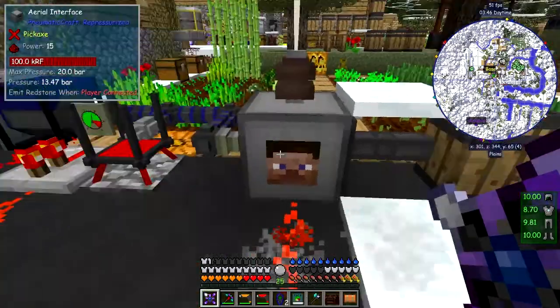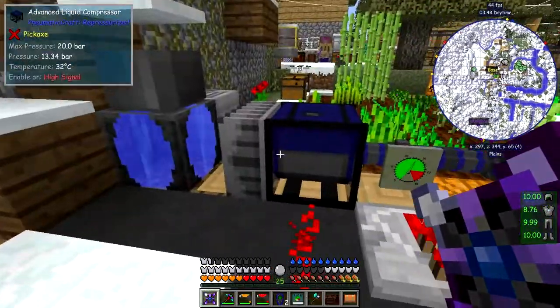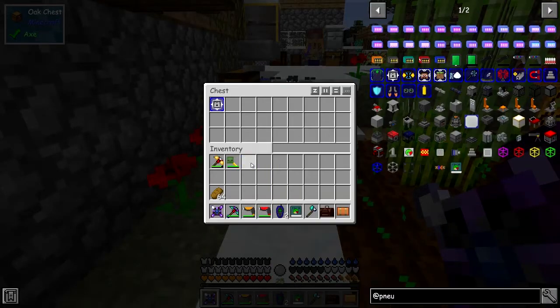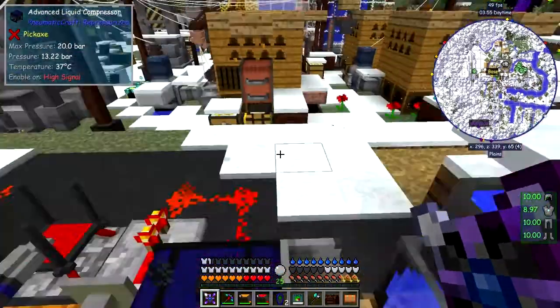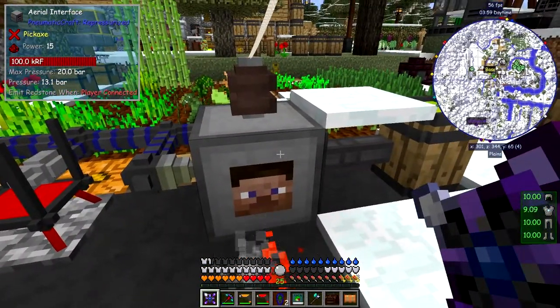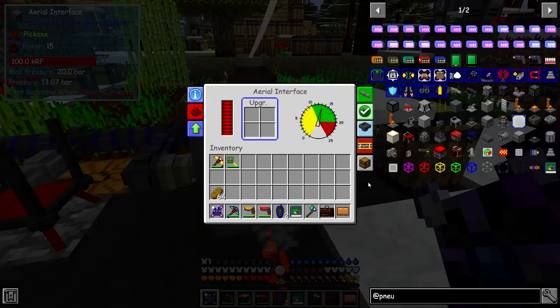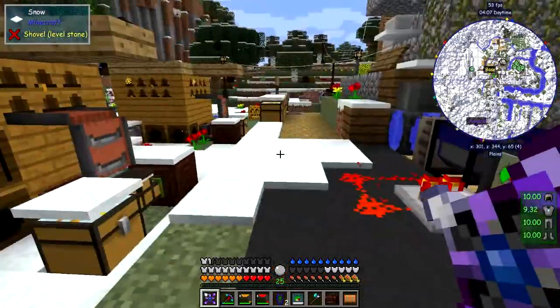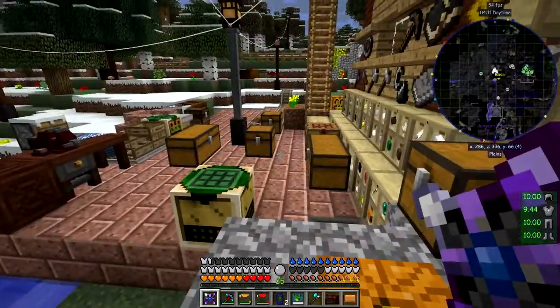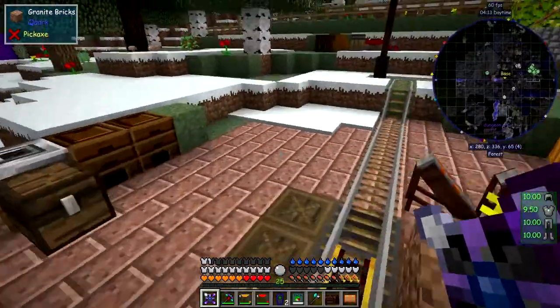I'll just put the dispenser upgrade over here for the time being, in this chest. If we need it again we can use it, and I don't think I'm going to use it again to be honest. Maybe food would be good, something to feed me up, but I don't need food that often because you can't really repair yourself with food in this pack.